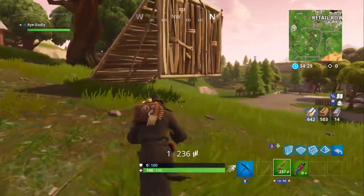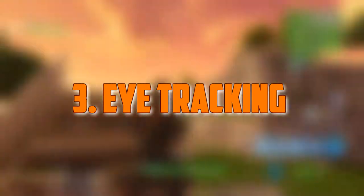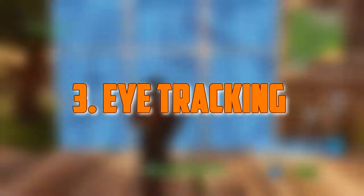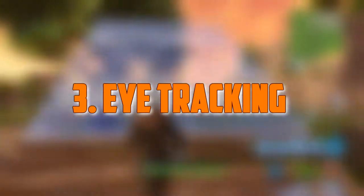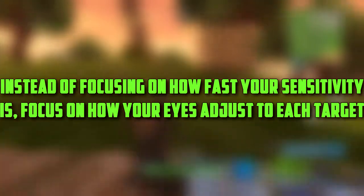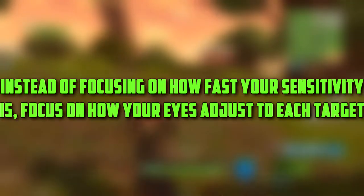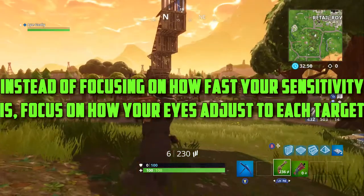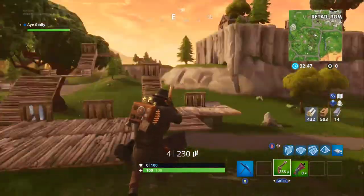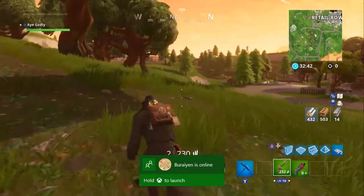Number three: eye tracking. The whole point of getting used to your sensitivity is figuring out how fast you want it to be. Instead of focusing on how fast your sensitivity is, focus on how your eyes adjust to each target. I play on 7/7 because it's comfortable — I want my X and Y sensitivity to be the same so it's easier for my eyes to adjust.